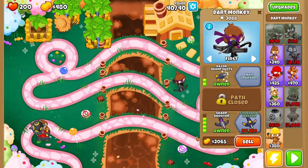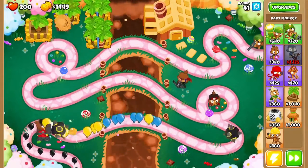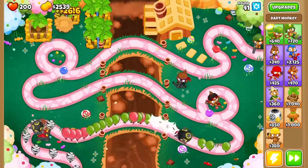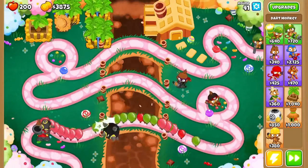Let's get him right there. Three banana plantations. We'll get four grand real quick. Or 65, 50. I don't think we're going to have any problems with purples or anything. Camo leads might be a problem.